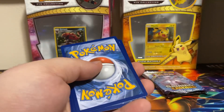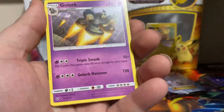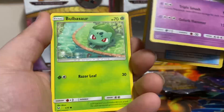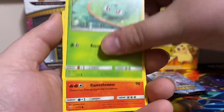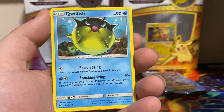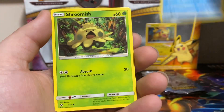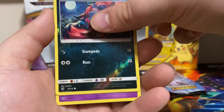Get rid of the energy. We got Spiritomb, Golurk, Energy Retrieval, Bulbasaur, Torkoal, Ivysaur, Quillfish, Shroomish. Zorara is our Reverse and a Marshadow.